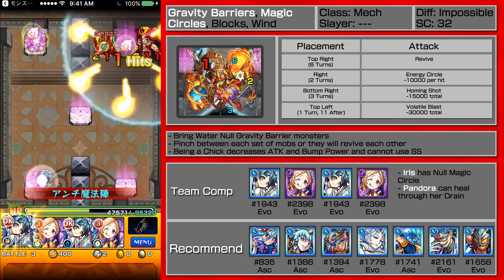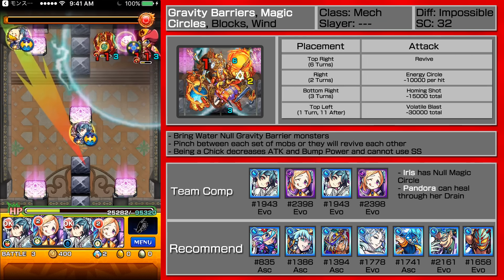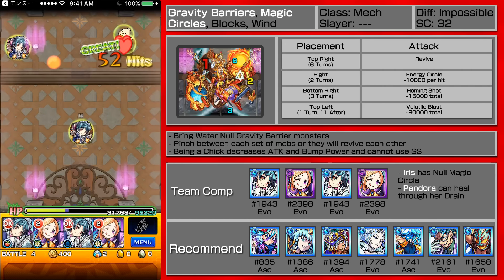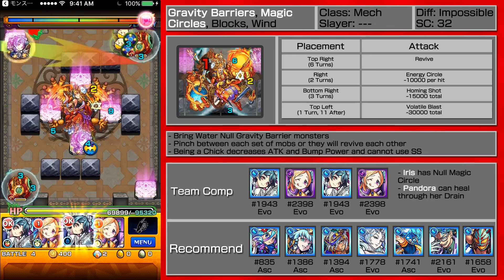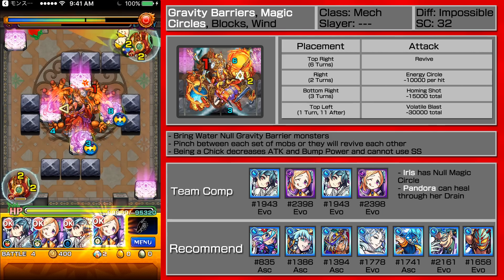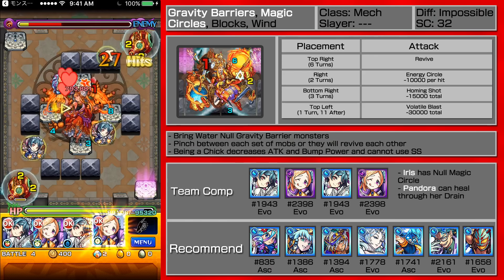Two more turns. And one more turn — ouch. Let's see if I can do a good shot here. Didn't get a good pinch in there, but it's alright, at least I survived. Okay, fourth stage — Iris doing her thing, not turning into a chick. And Pandora is back to normal — good.